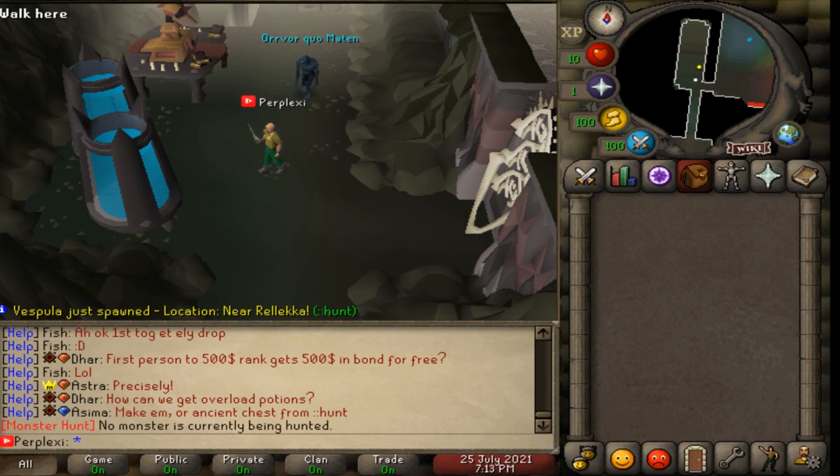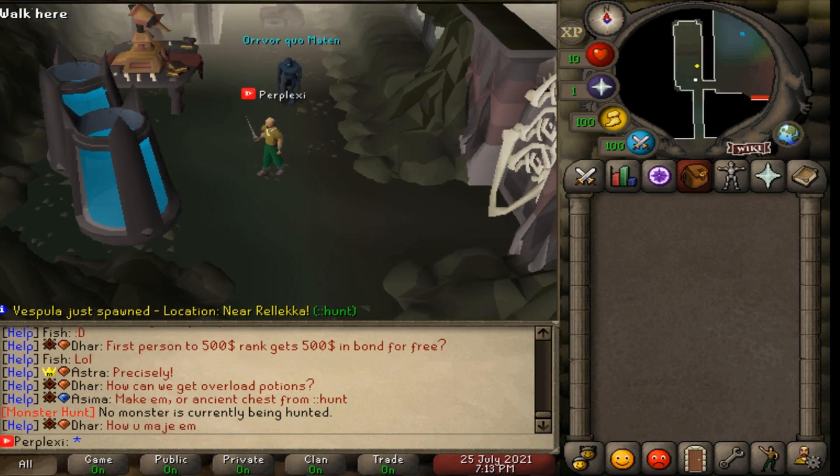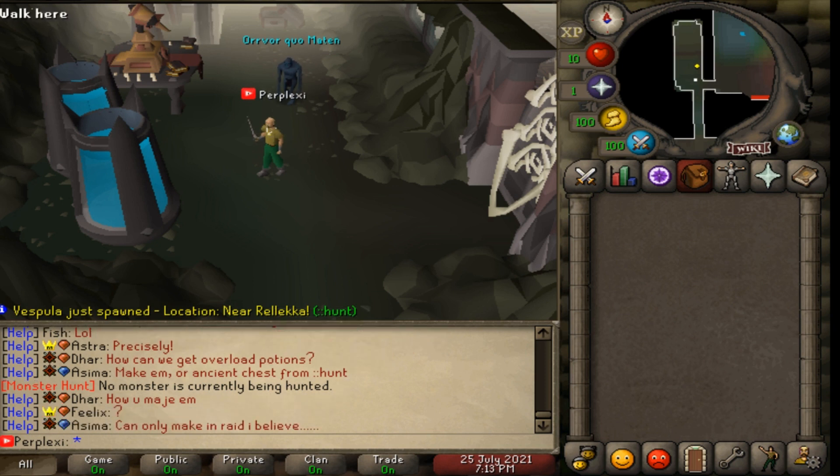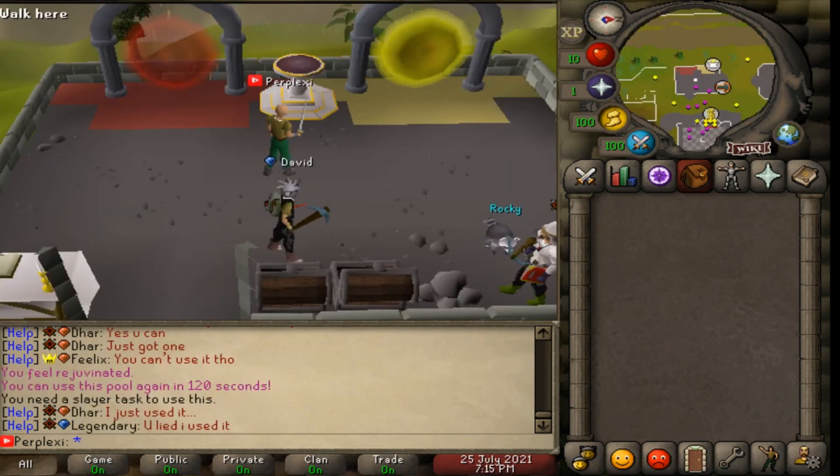It says no monster is currently being hunted, so I'm guessing they have global bosses that can be hunted where you can get certain loot. I've never seen that before - Vesvula is one of them. They have global bosses too, which is a really neat feature.